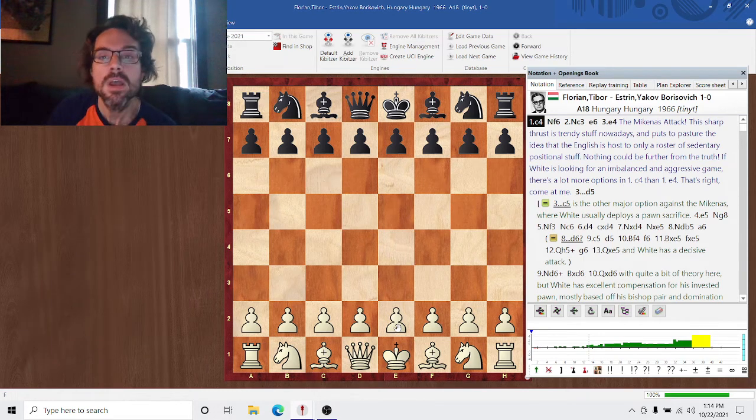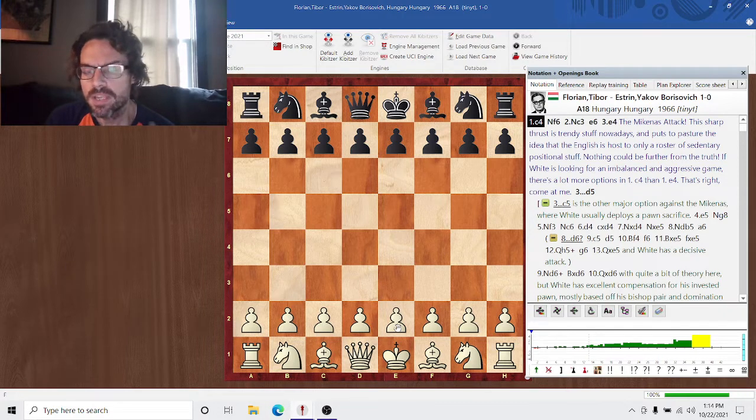Hey everybody, Cybertow back with you. We're continuing our roundup of how to handle hanging pawns properly. Today's example is going to be a bit more balanced. The examples of the D-pawn break that we've looked at before have been more explicitly all about the kingside attack. This is a good example of a position where the D-pawn advance has some kingside attacking elements, but it has a lot more positional elements to it.